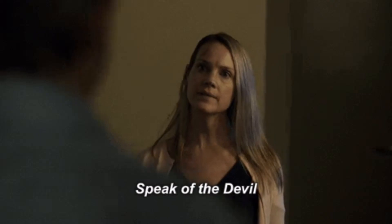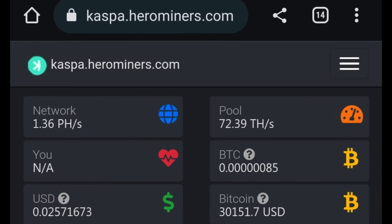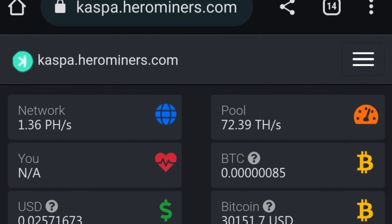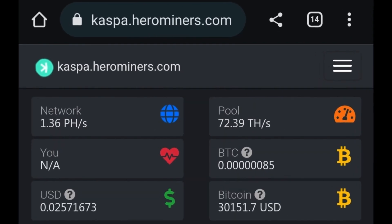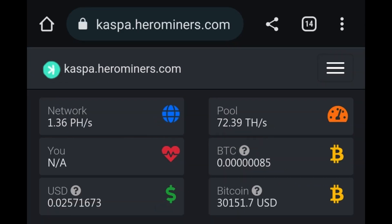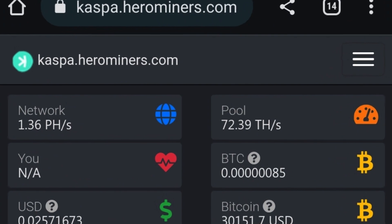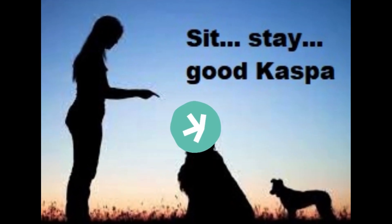Speaking of network hash rate, let's talk about it. The Kaspa network hash rate is still kind of just chilling in the low to mid one petahash region. I know it fluctuates all the time, but it just keeps sticking around the low to mid one petahash region.